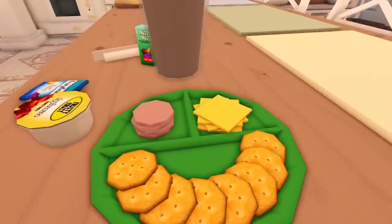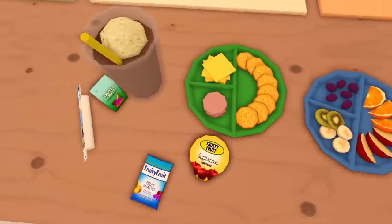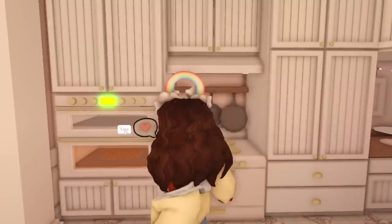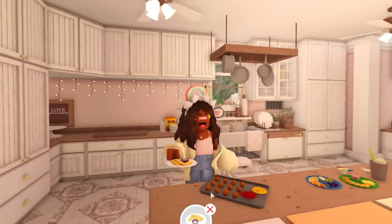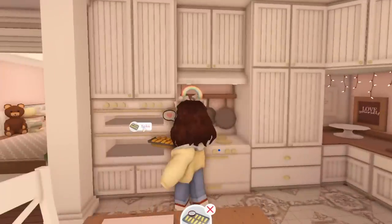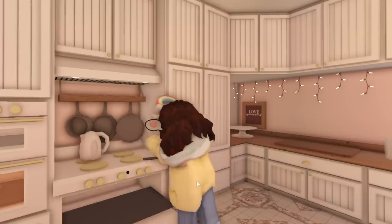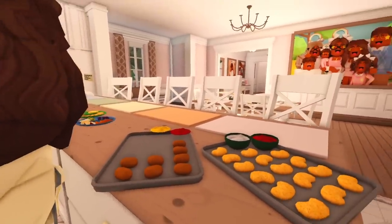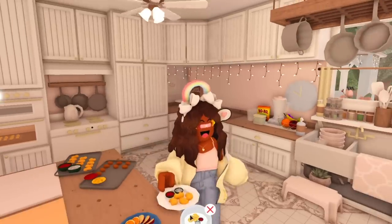We can look at this stuff on the counter — it's a smiley face too! There's the fruit plate, applesauce, fruit punch, and happy cow string cheese. Our mini corn dogs are done — this is what they look like. Let's put the fish sticks in the oven. The chicken nuggets should be ready soon. I love chicken nuggets — they actually disappear from the tray when you take them. Oh my gosh, I'm obsessed with this update!